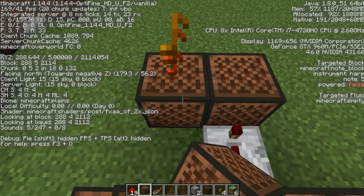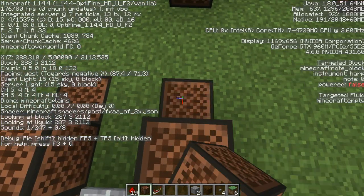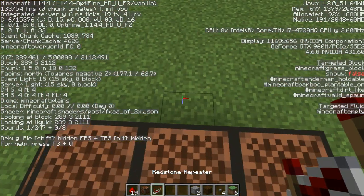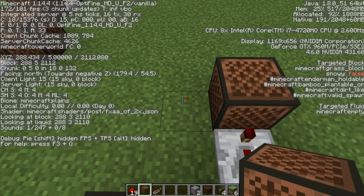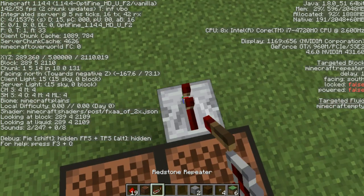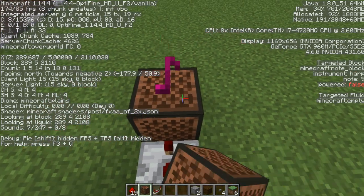Place Redstone Dust under the middle note block. Four ticks Normal 14. Normal 14 again. Normal 5. Come all the way to the side, go one block down, Normal 2. Place Redstone Dust under the middle note block. Two ticks Normal 14. And another Normal 14. Two ticks Normal 9. And Normal 2.